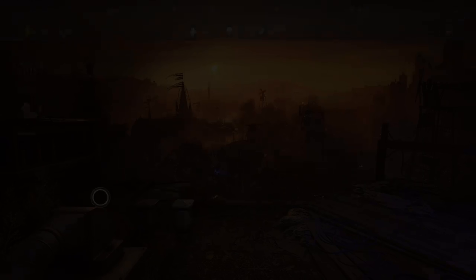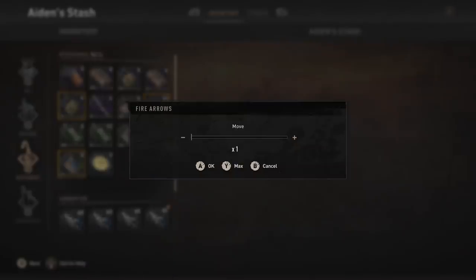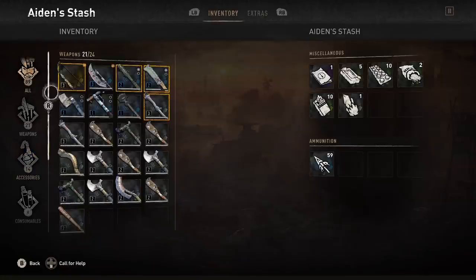So what's going to happen here is we go to our stash and we're going to go to the arrows. We are going to move 59 arrows into the stash. Sometimes it does it weird — I'll explain that in a second. But ideally, what will happen is we move all, and it will take the 59 from a different stack. So now, if we go in there, we've got 59. Everything's normal so far.